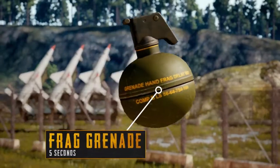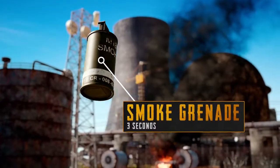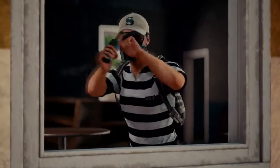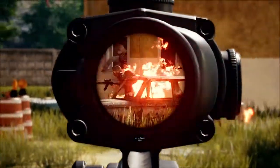Frag grenades last 5 seconds. Stun grenades last 2 and a half seconds. Smoke grenades last 3 seconds. Molotovs will always explode on impact, or 5 seconds from when it's thrown. Or if you want to get really creative, shoot the Molotov in mid-air to rain fire down on your enemies.